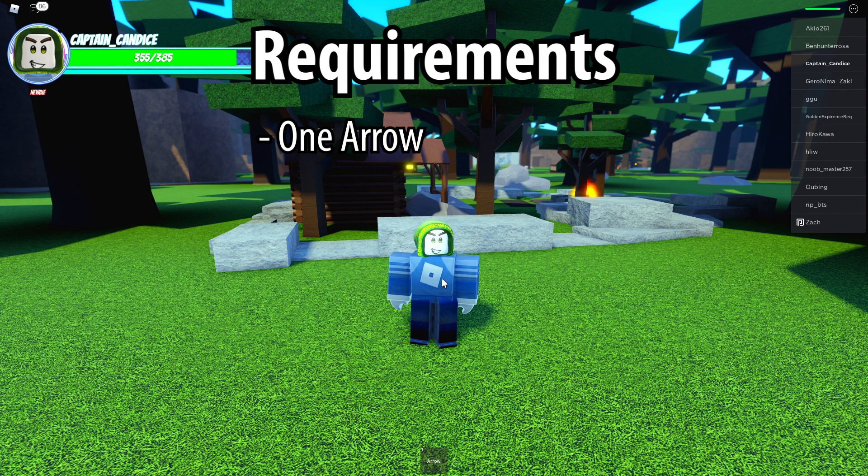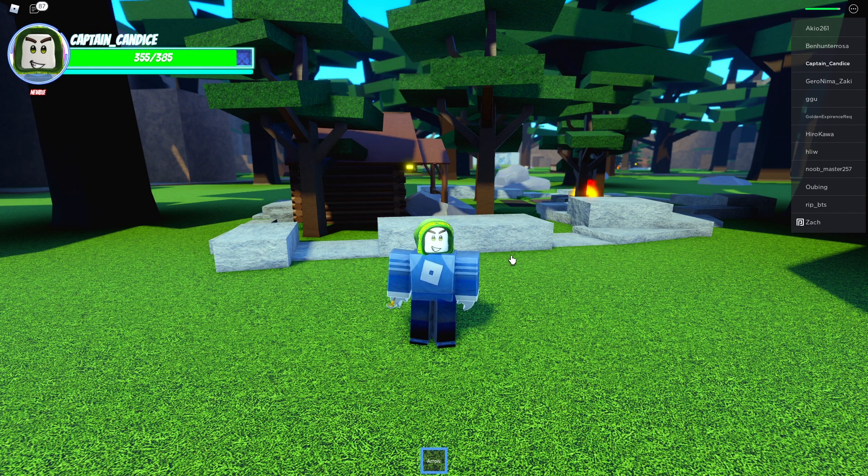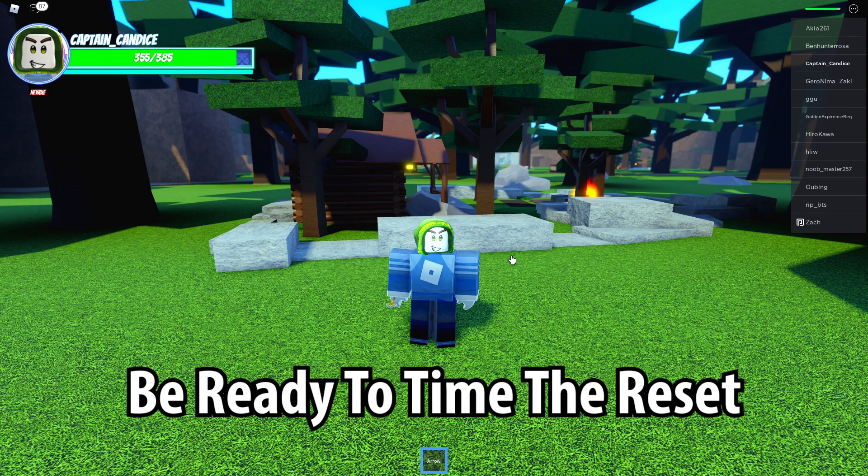All you're gonna need for this glitch is just one arrow, nothing else. What you have to do for this glitch is to use the arrow, and as soon as you click, you need to be ready to time the reset.